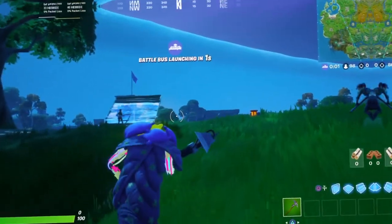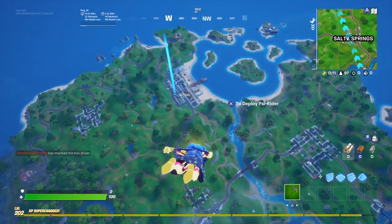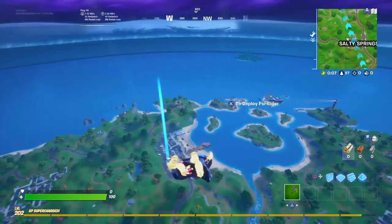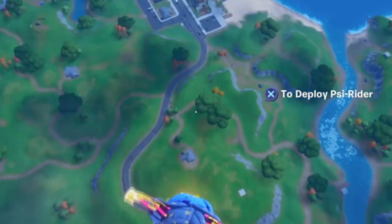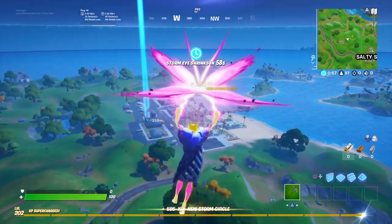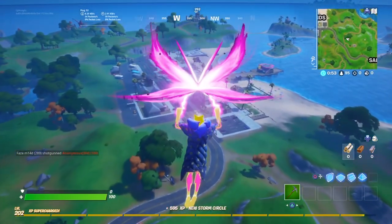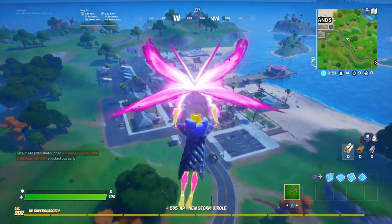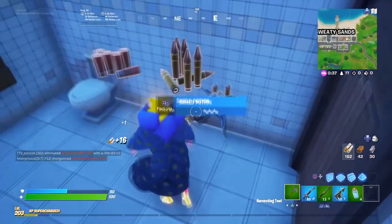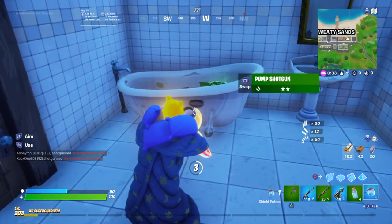Oh my god, the storm is a giant wall of water — who would've thought? So as you guys know, today we're gonna be doing this crazy flying glitch with the new storm that's actually a massive wall of water. The Device event was insane, and I have two videos out on that event right now. Go check them out. I can't get over that event — I can't wait for Fortnite Season 3. It's gonna be insane.